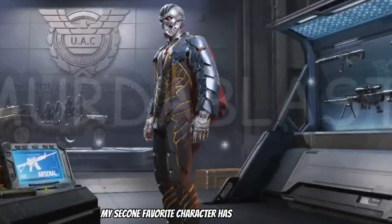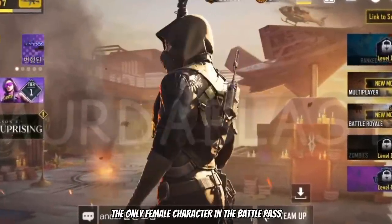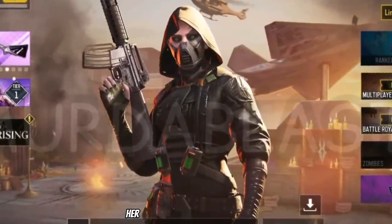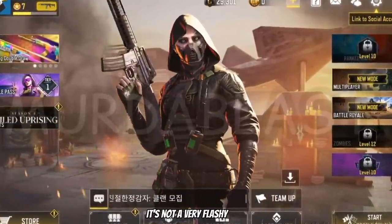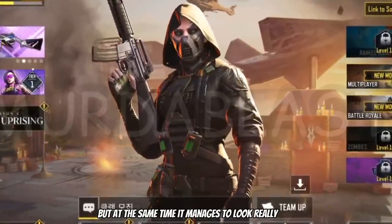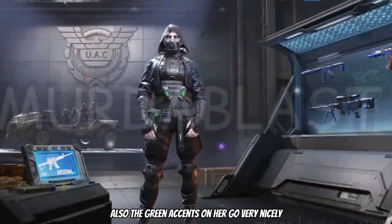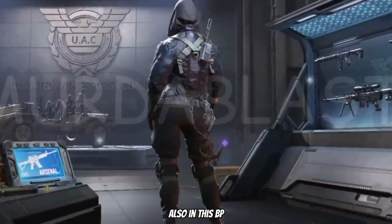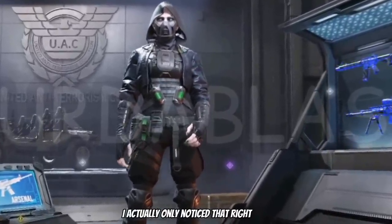My second favorite character has got to be Dame, the only female character in the battle pass this time around. Her mask and hood look really cool — it's not a very flashy skin but it manages to look really nice. Also the green accents on her go very nicely with the DRH also in this BP, and even her eyes are green — I actually only noticed that right now.